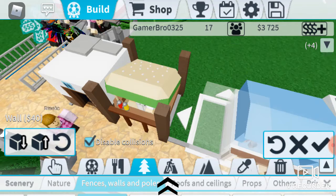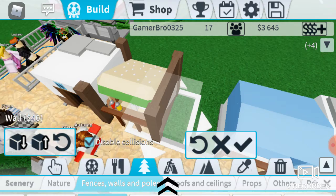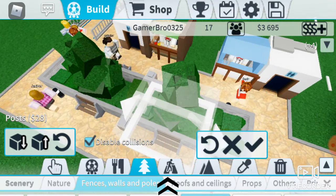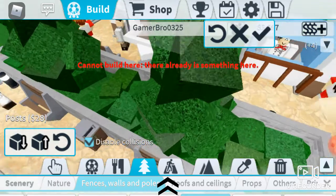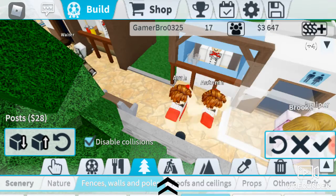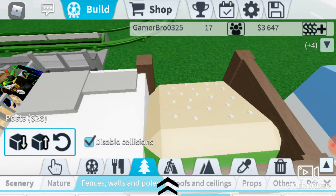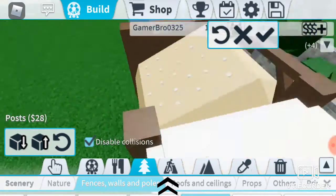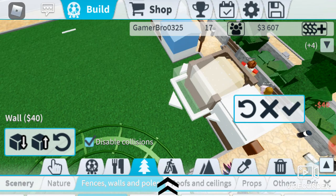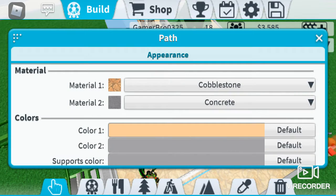Since I have disabled collisions, I don't think the collision actually matters to these people. I can make this go like that. Do the same thing there. On the back we are going to put the normal wall, and then we are going to go to roofs and ceilings.